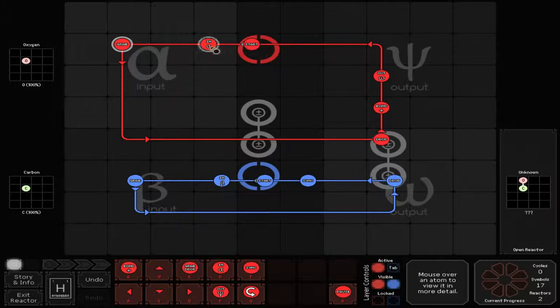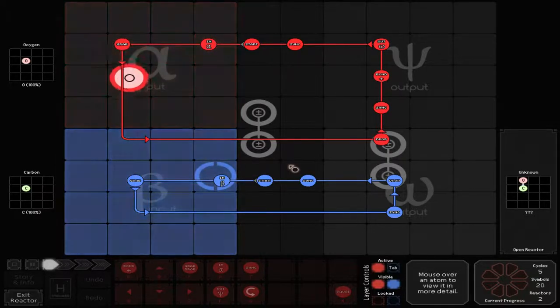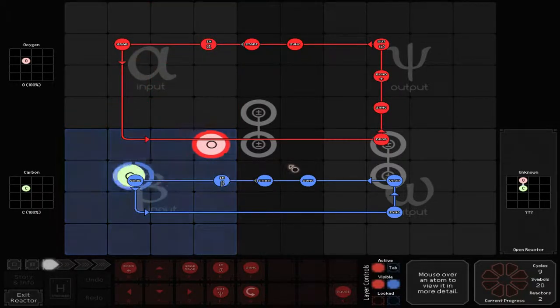What's going to happen is that this is going to grab the oxygen, bring it down, drop it here. And I should actually do this — synchronize it twice, because once this hits here it's going to go up, then hit the bond. And then I just have to make sure that yours sync too. So theoretically, this will make my required compound, because it's got to wait for both.